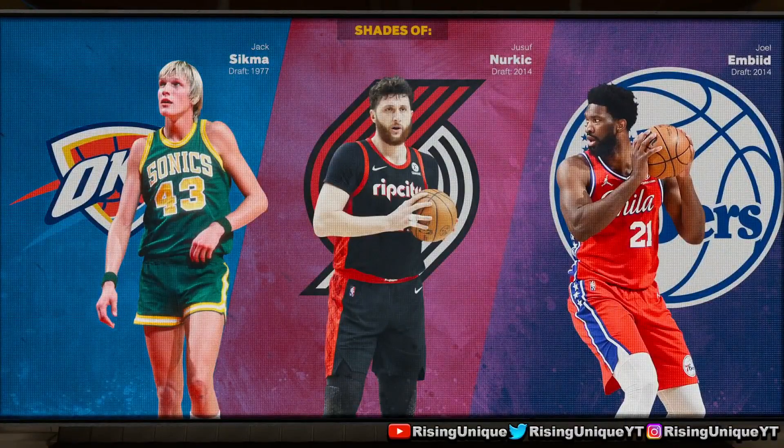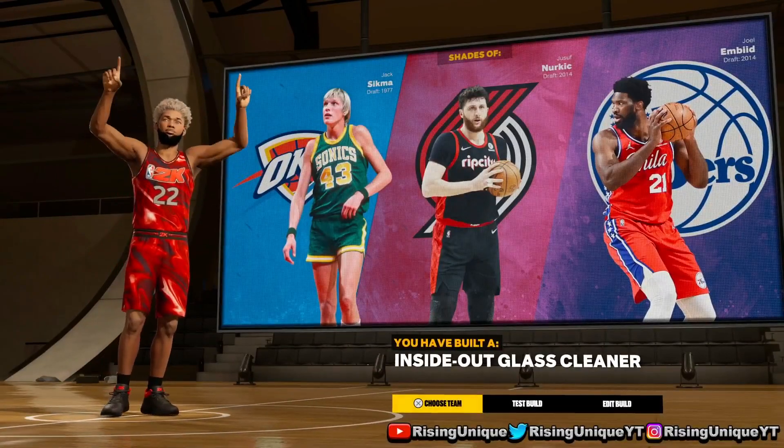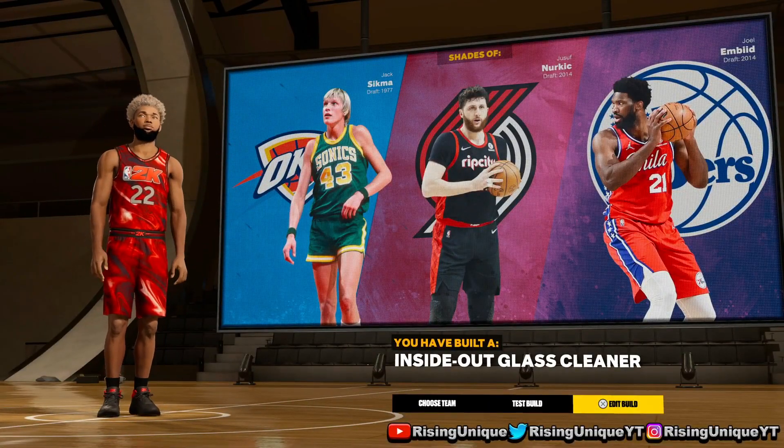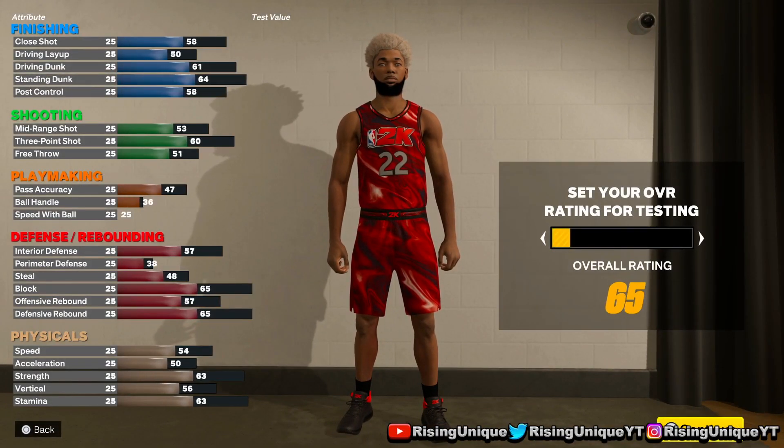The comparison? Like Joel Embiid — pretty solid, I'm not gonna lie. Inside-out glass cleaner. Alright, so we're gonna go to the badges and show you guys exactly what this build gets and what you guys should be doing for this build.